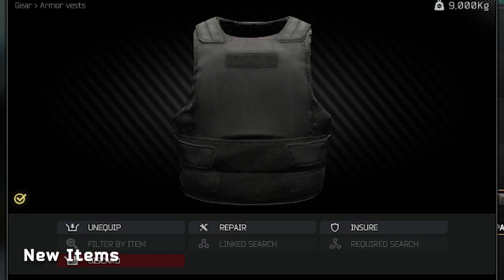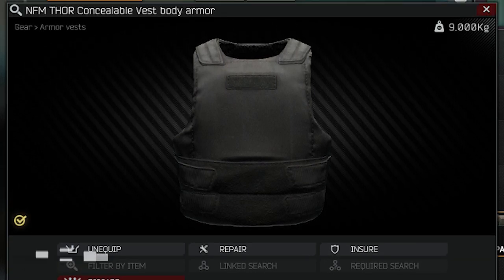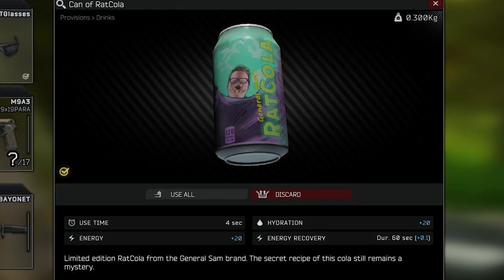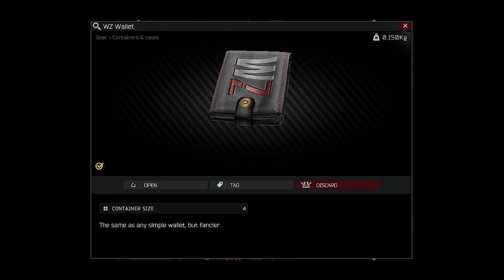There's a bunch of new items in the game such as new backpacks, armor, rigs, and attachments. There's also a whole bunch of new streamer items from big names such as Landmark, Aqua FPS, General Sam, and Willer Z.